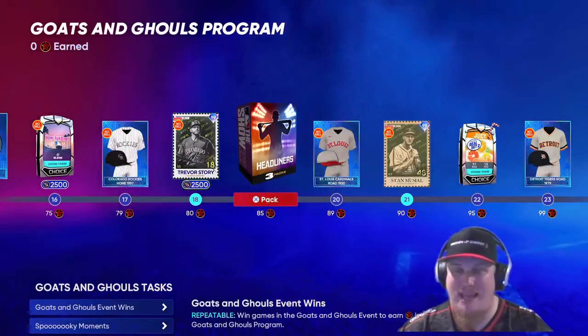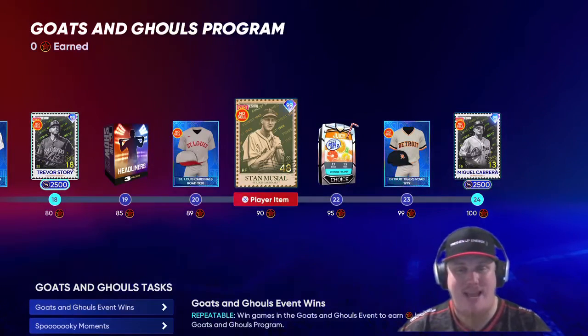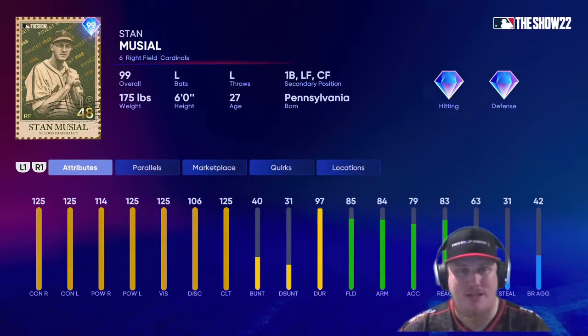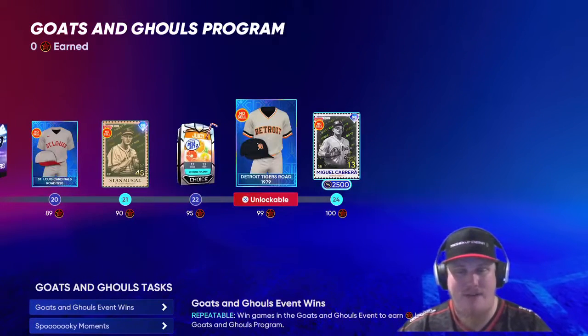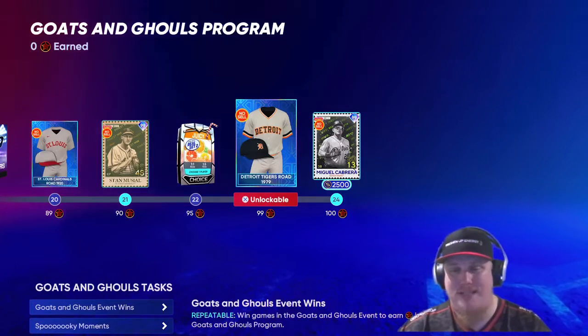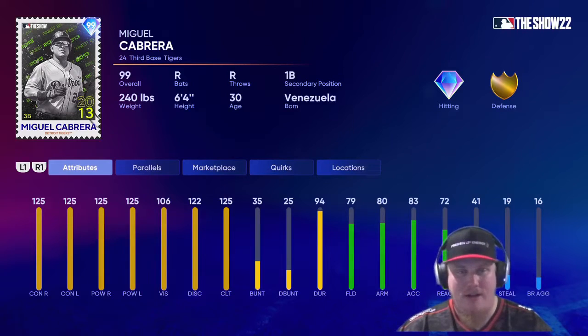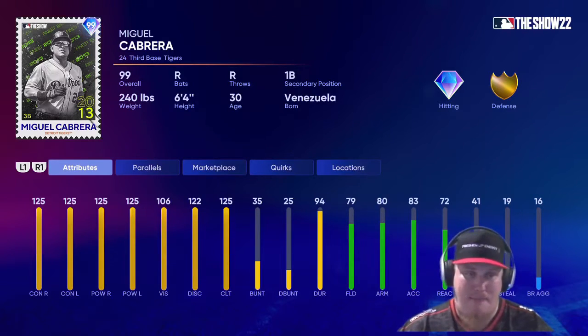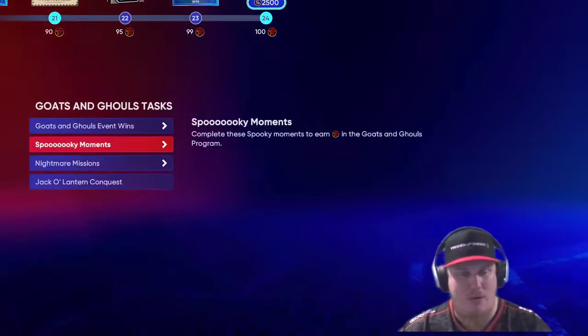You've got another three headliners pack at 85 stars and St. Louis Cardinals uniforms at 89. Then you have Stan Musial rocking the right fielder card for the Cardinals here at 90 stars. Set two of the Juicy packs is at 95, Tigers throwback uniforms at 99, and then at 100 stars in the program you're going to unlock Miguel Cabrera — the third baseman for the Detroit Tigers. Beautiful player card item. I'm surprised they didn't put him in that Marlins uniform, but I'm happy they left him with the Tigers.